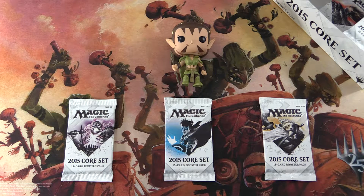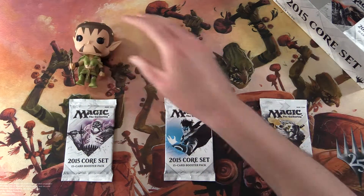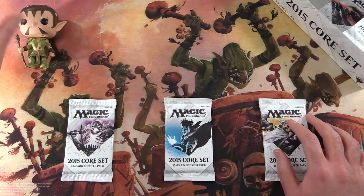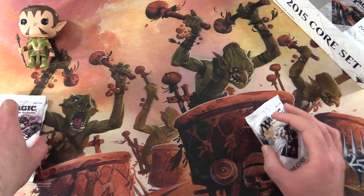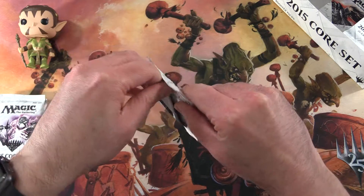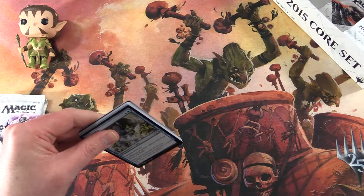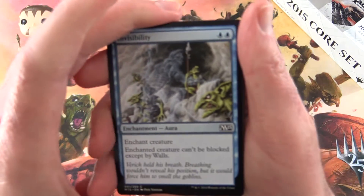Today on MTG Unpacked, you may notice a different Planeswalker from yesterday. Garruk did not get us the great pulls we were after, so he has been banished to the Planeswalker Exile Zone. Now we'll have Nyssa here to do the pack blessing duties today. Hopefully that will get us some better quality pulls. See how we do — and how is the new year treating everybody so far? We're only a couple of days in but hopefully better than 2018 for everybody.